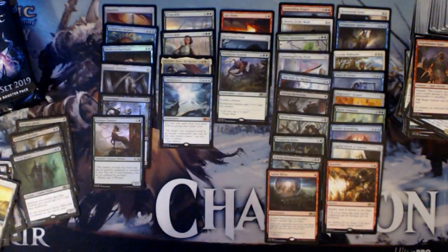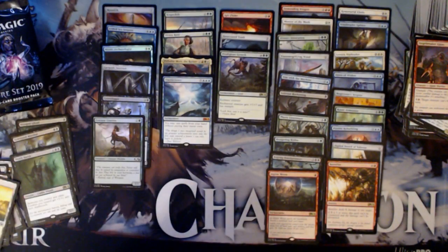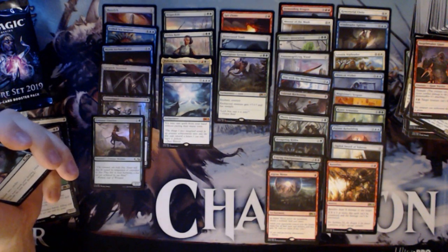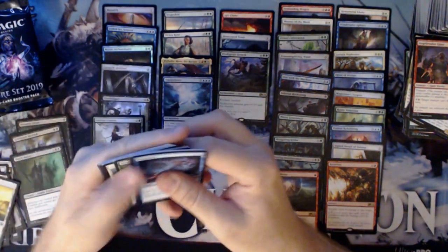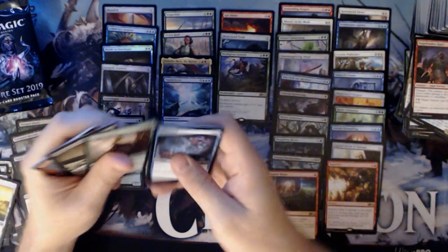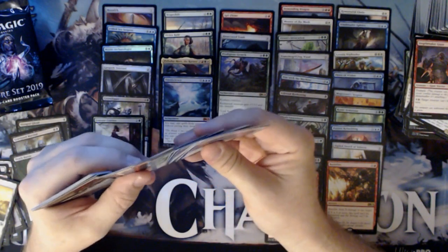I don't think Prodigious Growth is really worth its mana cost — I don't think it's that great. Imagine you spend all that to enchant something, give it +7/+7, and they just Contempt it off the board. That's a big waste. That's a lot of mana just to give something a buff. And it's not even an instant. It would work better if it was an instant, or if it had Flash.